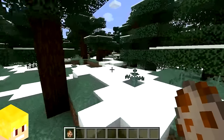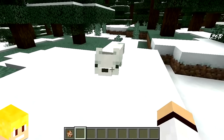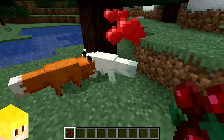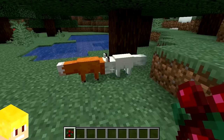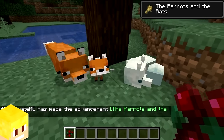If a red fox happens to spawn in a snowy taiga biome, then it will instead be a snowy fox. On top of that, if a red fox is bred with a snowy fox, then the baby has a 50% chance of either being a red fox or a snowy fox.